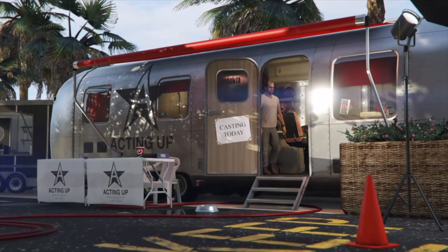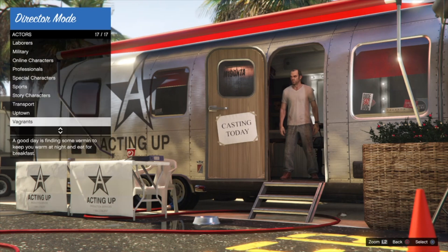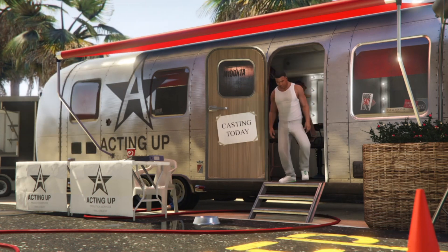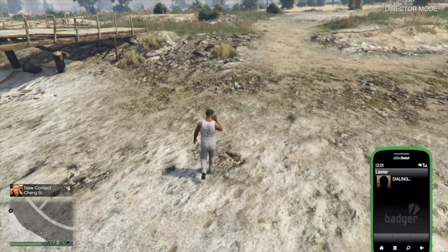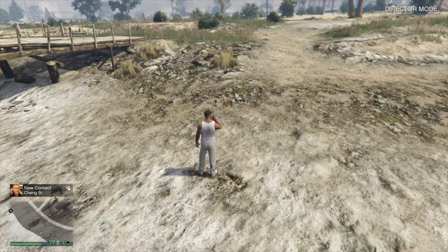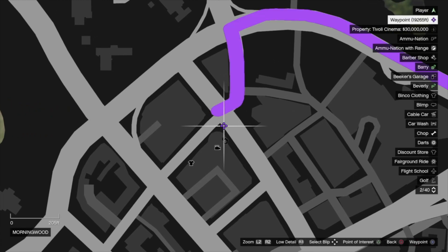As soon as you get that phone call: Options, L1, go into Rockstar Editor, then Director Mode. In here, switch the time of day to Midday, then go to Actors, Story Mode Actors, and pick Franklin. You're still going to be in a kind of glitched-out state. You're going to get a phone call — deny it. Then hit Options, open your map, and go down to any movie theater. I personally use this one.